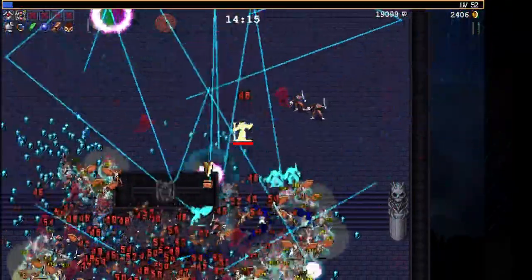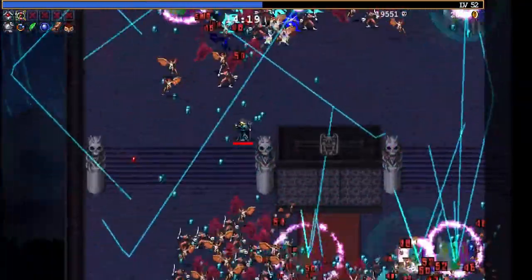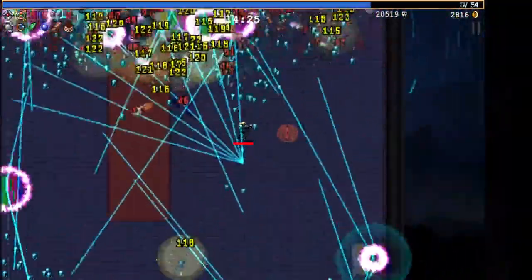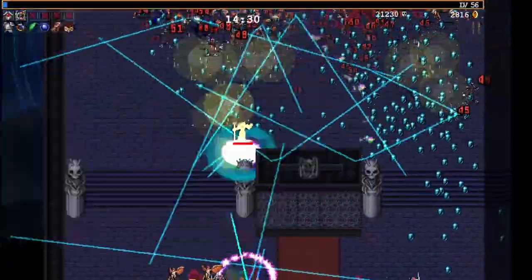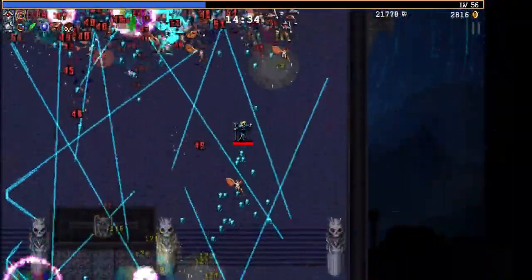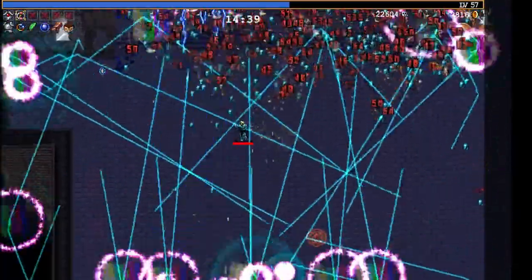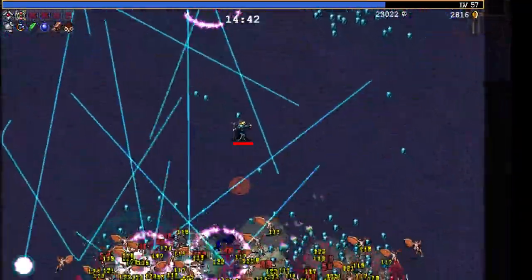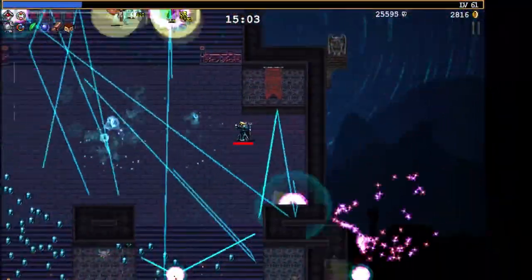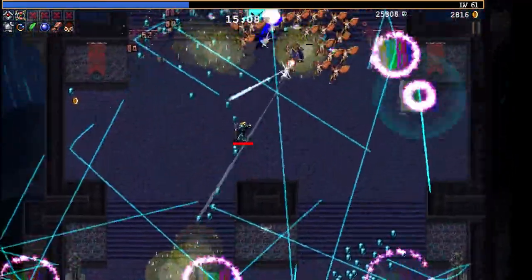Ooh, a mount — another lightning strike. There's so much XP I can't pick it all up. A mount — give me more projectiles, give me all the projectiles. Ooh, a cross. Oh no, those aren't my meteors — those are enemy meteors. Those meteors need to go away.